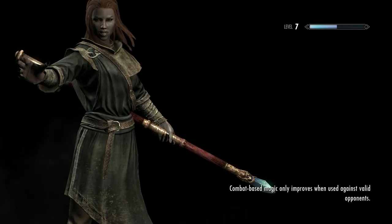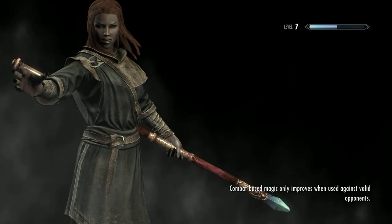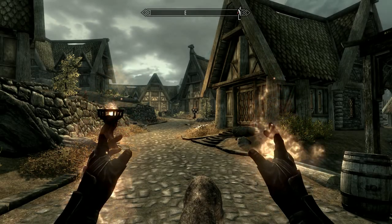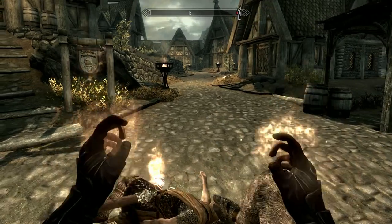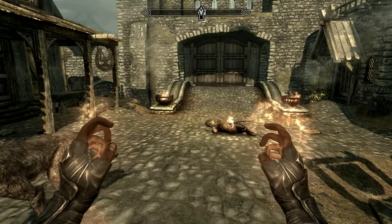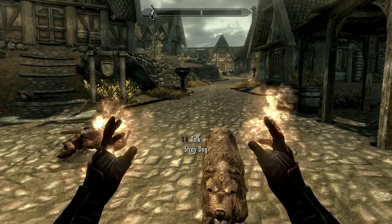This place is really cool if you don't know what it is. The developers room has boxes or chests that contain every single item in the game, and you can access them, use them, and try them out. It's really cool.